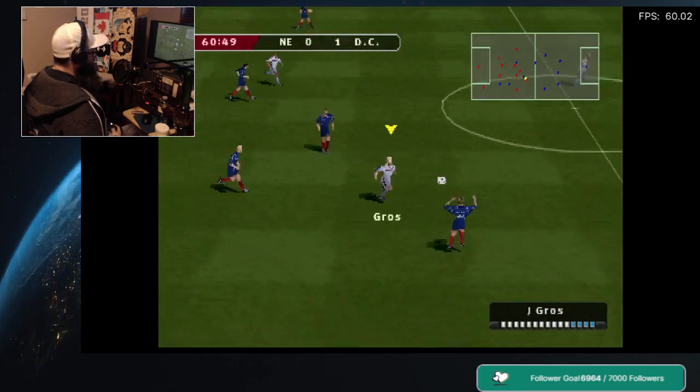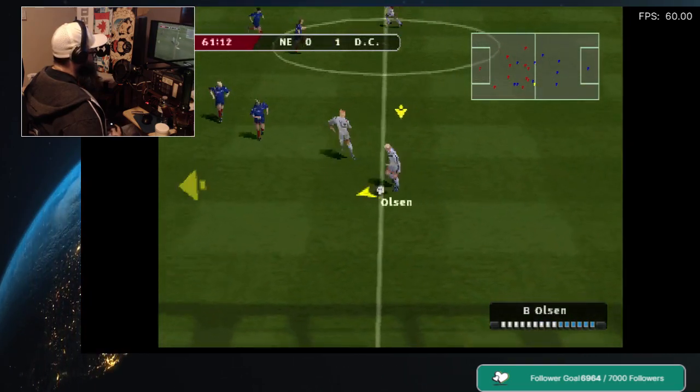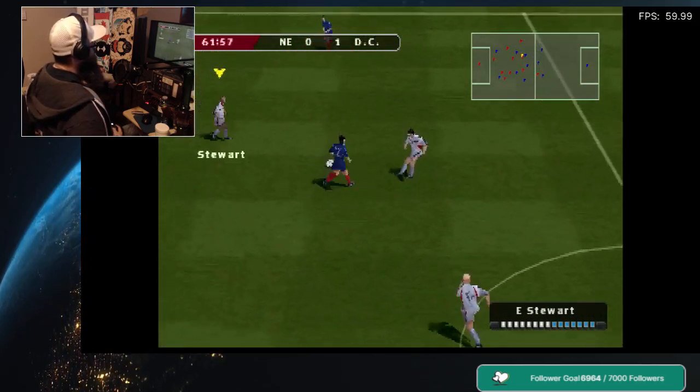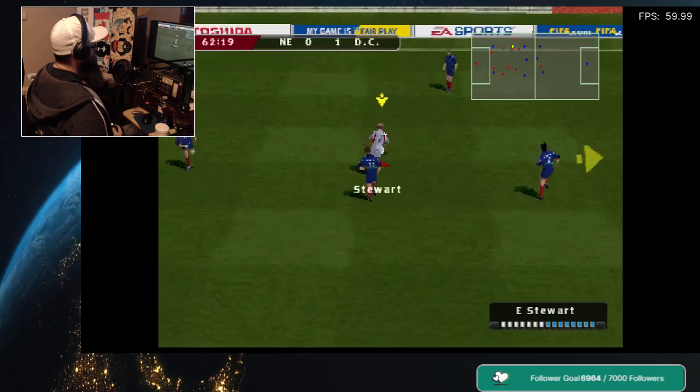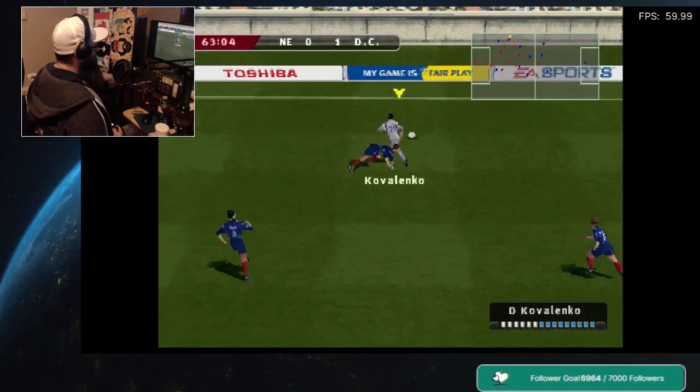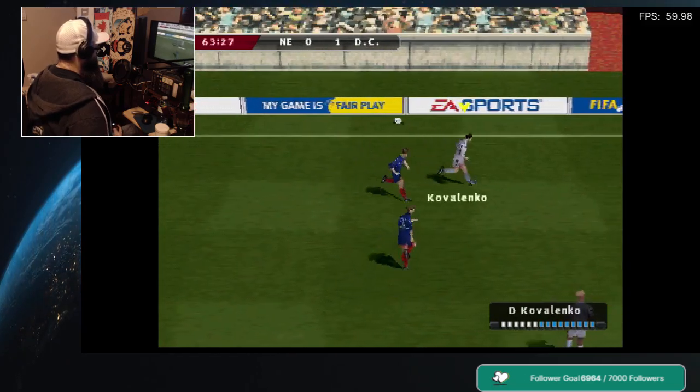Nothing fancy, just a good old-fashioned clearance. Square ball then across the field, giving each other options here — that'll be a throw-in now.